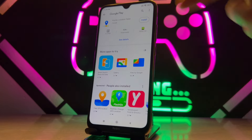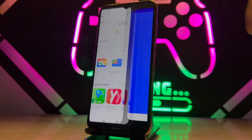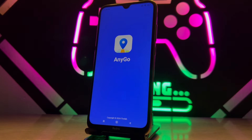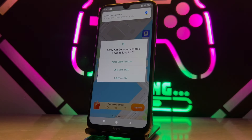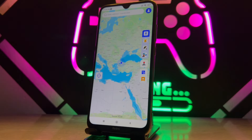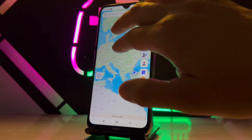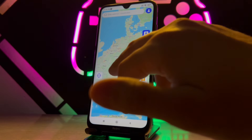I can download this application from my Android device's Play Store. Let's go ahead and install it. Once it has been installed, open the application on your phone and wait a few minutes until it finds your live location. Choose 'While Using the Application' when prompted.